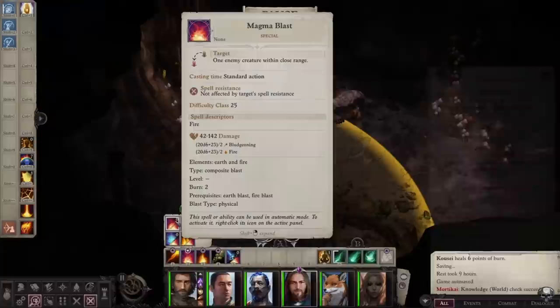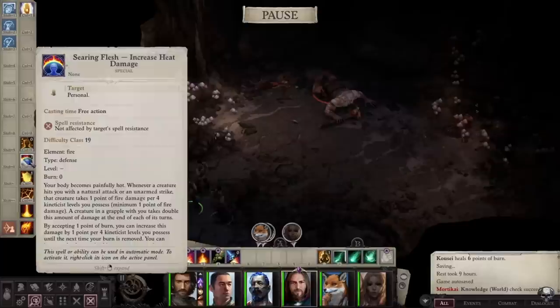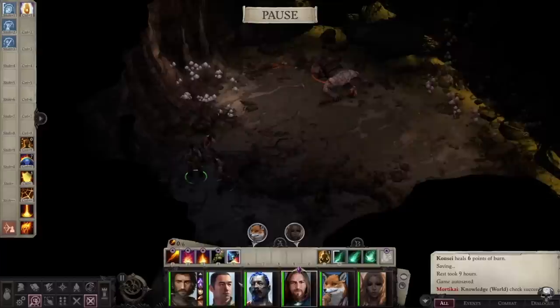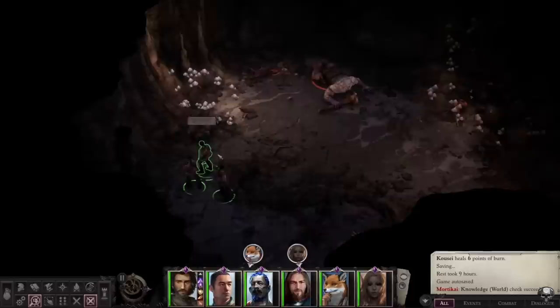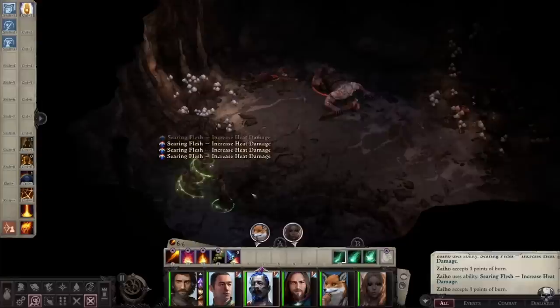the Kineticist from Kingmaker and Wrath of the Righteous — this actually works in both. This bit of cheese sees us exploiting an infusion of the Kineticist known as Deadly Earth, as well as the wall infusions, but primarily Deadly Earth, which you can get from the earth and fire elements respectively. It becomes available at level 13.